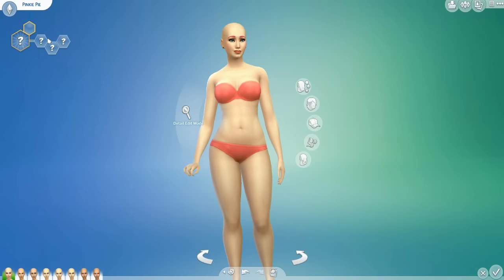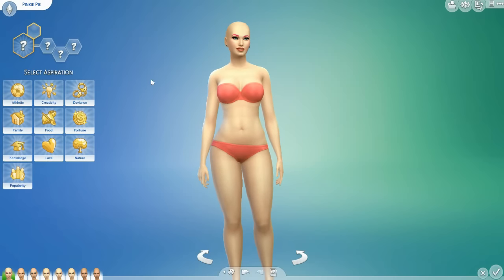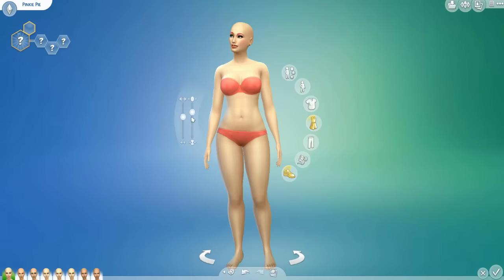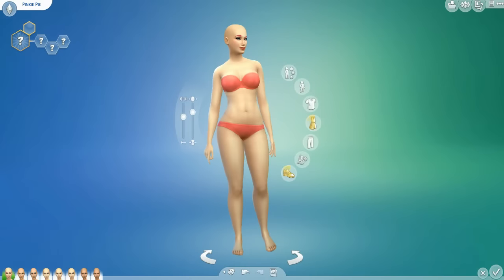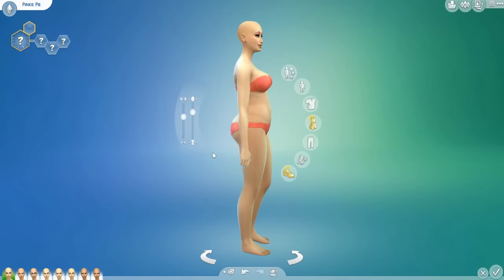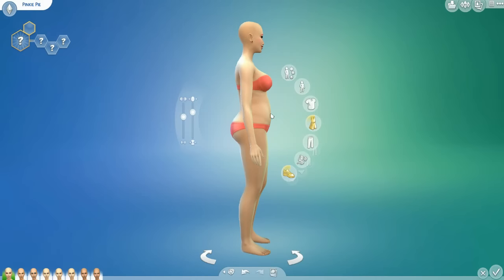Okay, hello everyone. This is Pinkie Pie. I'm going to make her first, mostly because I like Pinkie Pie. I've already got a basic shape for everyone, although I think I might change Pinkie Pie because now that I look at it, she does kind of look a teensy bit pregnant, like from the side, and I don't like how that looks.